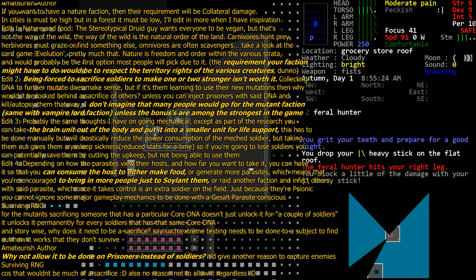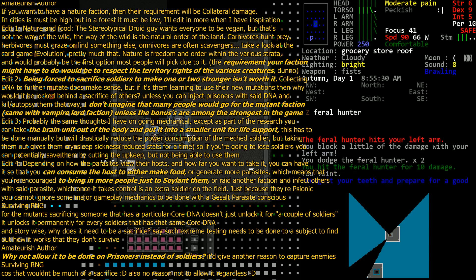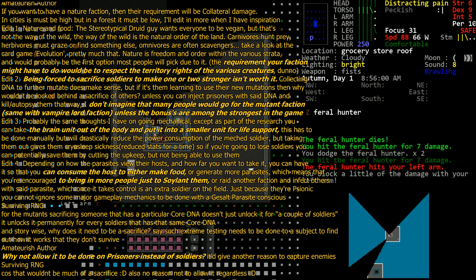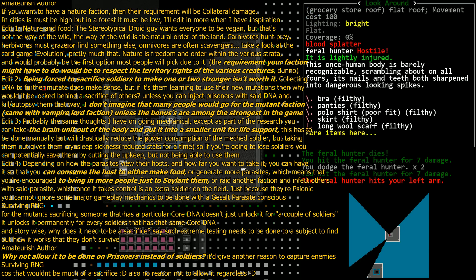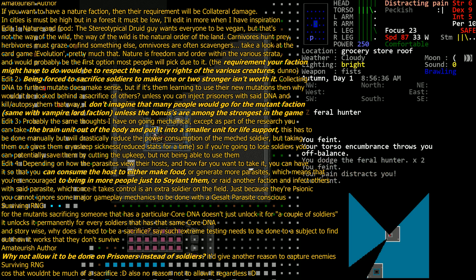Maybe it can be a late-game tech, maybe expensive to research and build — but again it depends on balance. For the Scythe faction, the parasites: have them consume the host to either make food or generate more parasites. I like this idea. You can have the requirements to grow more parasites be to sacrifice soldiers — and why limit it to soldiers? Why not prisoners as well? If you capture a prisoner, implant them with a parasite, have the parasite consume the prisoner, it then gives birth to another parasite.